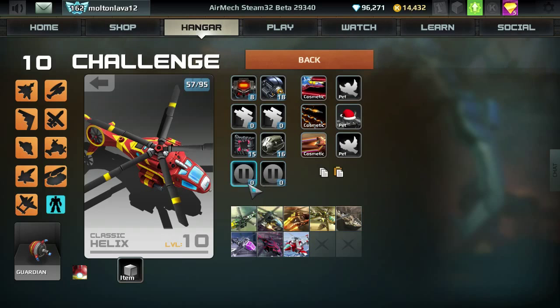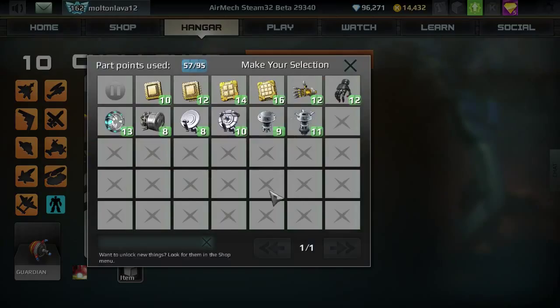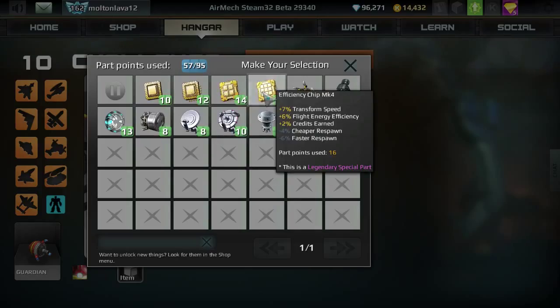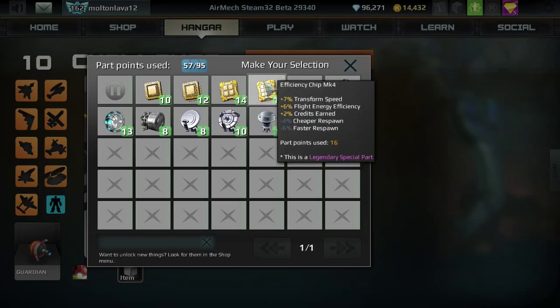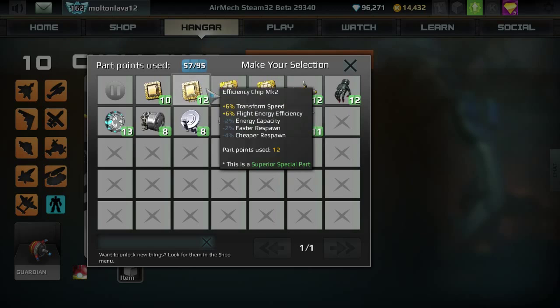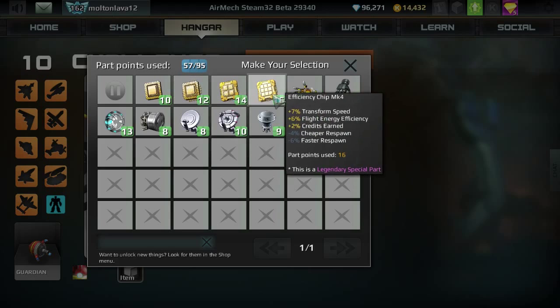Now for the special parts — there are a few possibilities here. For one of these slots, I usually get one of these efficiency chips. I usually use the Efficiency Chip Mark IV — it gives me plus 6% energy efficiency, the same as the Mark III and Mark II. This one also gives plus 2% credits earned, so hey, more in-game money — you can build more stuff to micro all over the place.